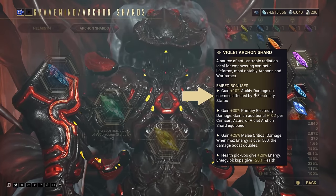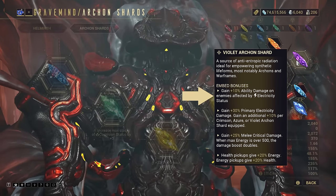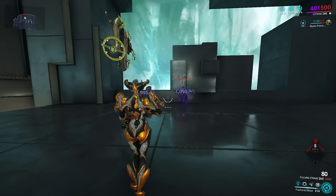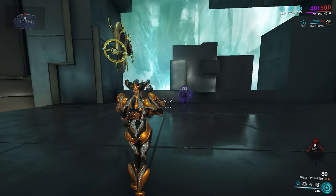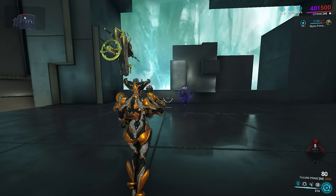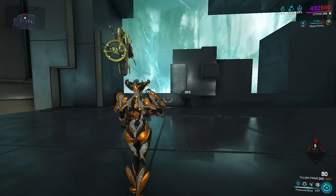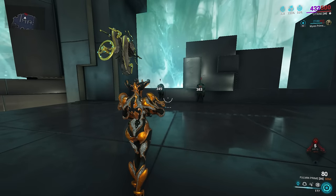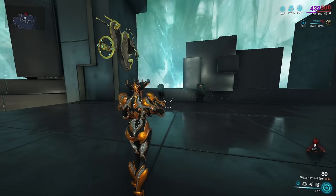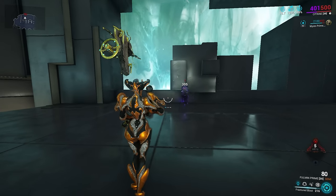The first buff is to gain plus 10% ability damage on enemies affected by the Electricity status effect. This is functionally identical to the Emerald option for the same, but changes the triggering status type. Choosing when to use this shard is pretty easy: if you've already achieved everything you want with your other Archon Shards, such as reaching key Strength breakpoints for armor stripping, and your abilities do considerable damage, and you intend to cover enemies in Electric procs, then you should use this option. As you might tell, this is pretty niche.